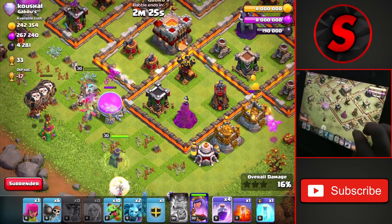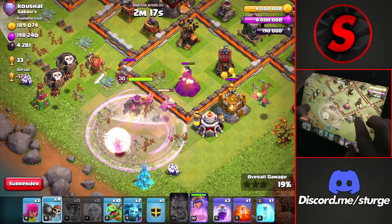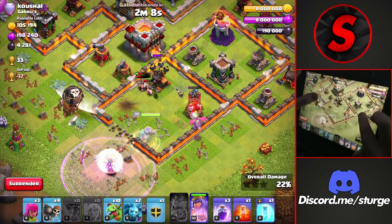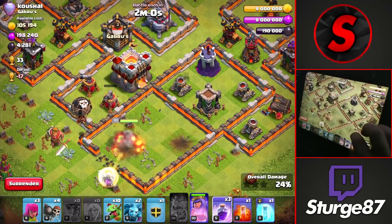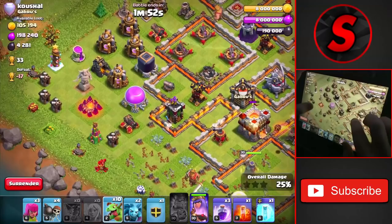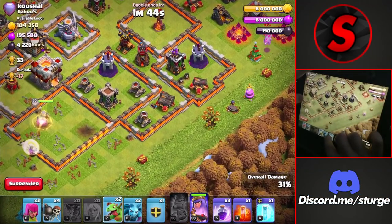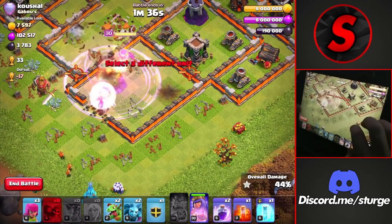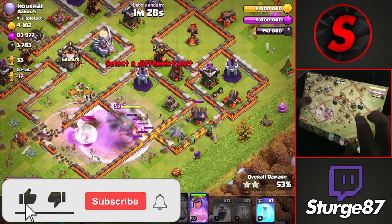Those Balloons are getting pushed back quite a bit. We'll Wall Break towards the right, dropping a Raid spell and a couple of Wall Breakers to break open into this compartment. The Barbarians are taking down that Air Defense, and the Queen will help out there. We have a few more Rages we can use — the Mortar is basically the only thing that can take her down. We'll drop Baby Dragons all the way around since there's not much else to worry about, saving the Clan Castle and Freeze while already at 40%.